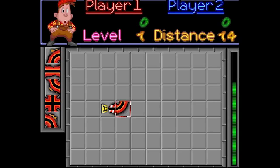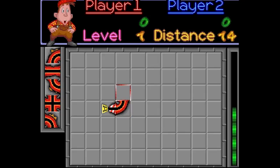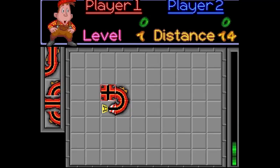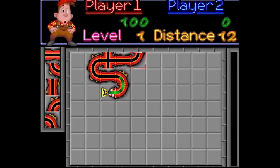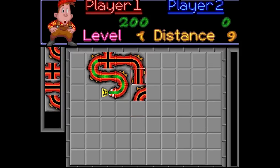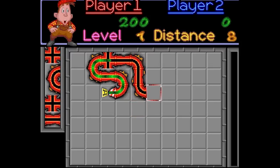Pipe Mania. Look familiar? That's right, it's the pipe-hacking mechanic from Bioshock. The main difference here being that rather than attempting to get your water to a predetermined piece, we are instead trying to outrun the clock, extending the pipe so that the water never runs back into itself. This is an addictive one, and one I wish I had back in the 90s as I'm sure it would have given me hours of entertainment.